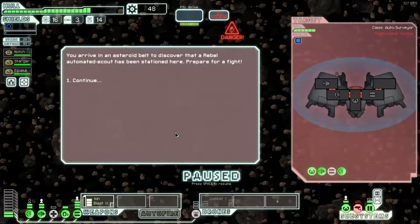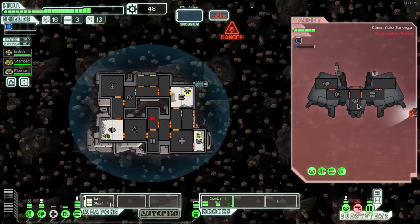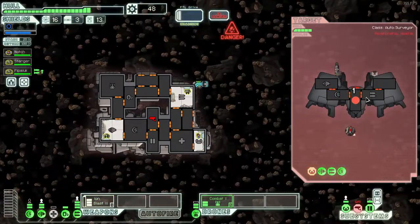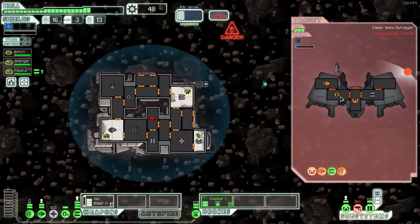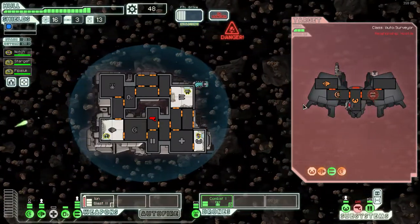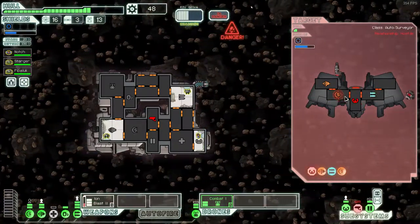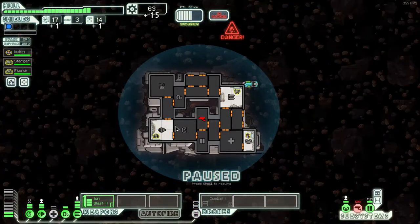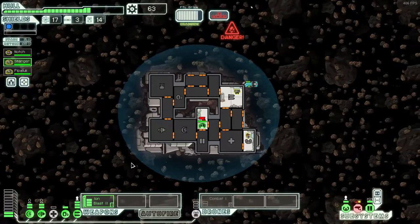Speaking of too much damage, let's jump into an asteroid field. An asteroid field is not too bad once we have the combat drone — it takes down his shields quite well and allows the asteroids to deal damage. We should have survived the worst of it. The missile's still down. That was nicely done — well, luckily done. I haven't really done anything.